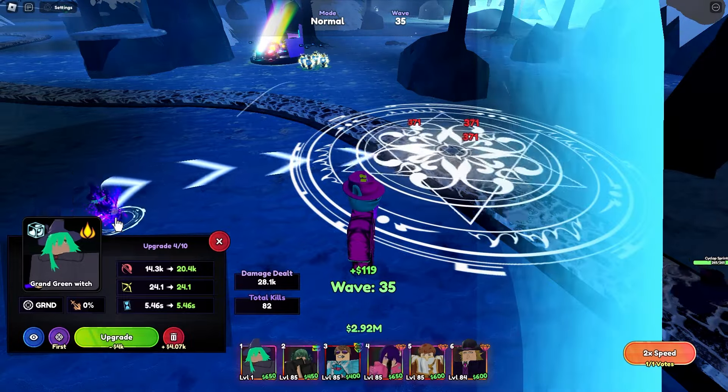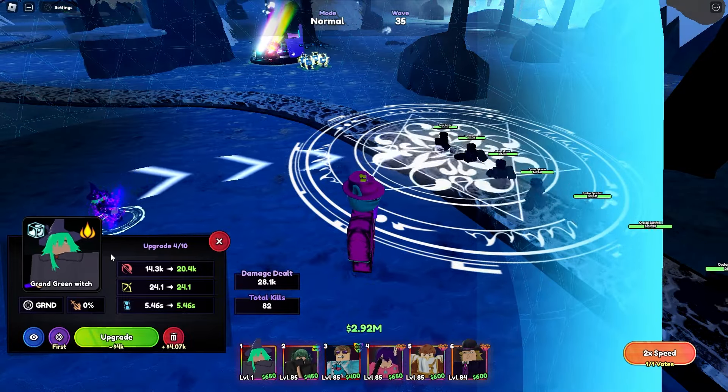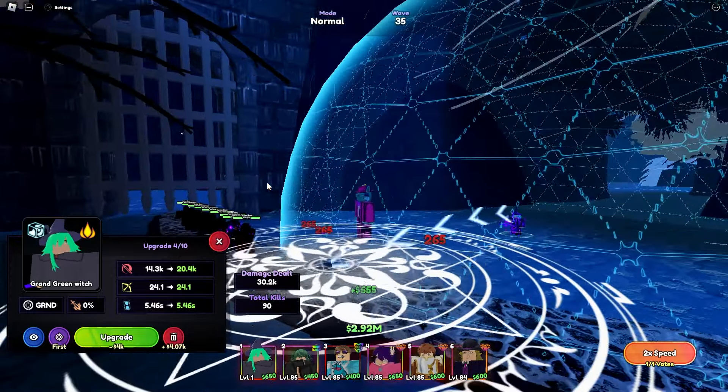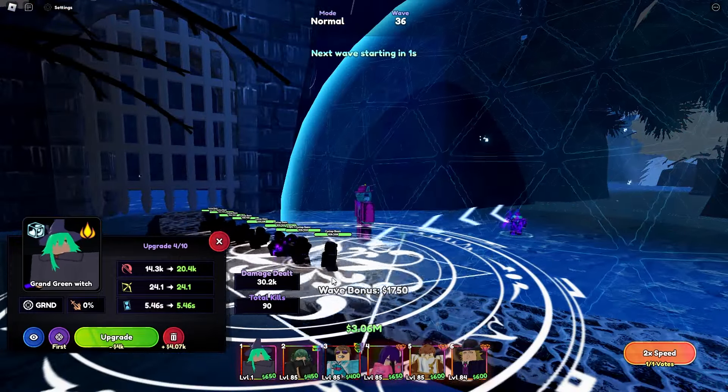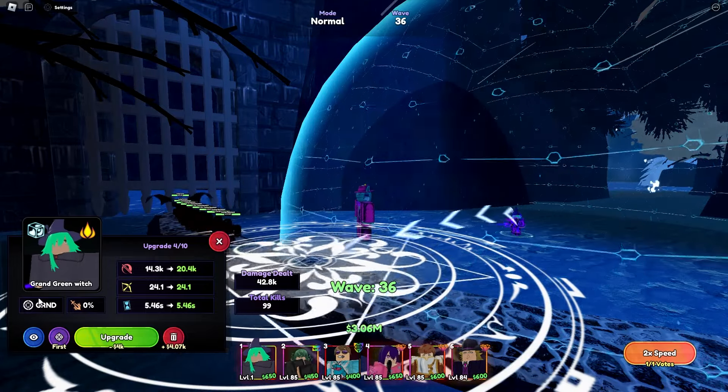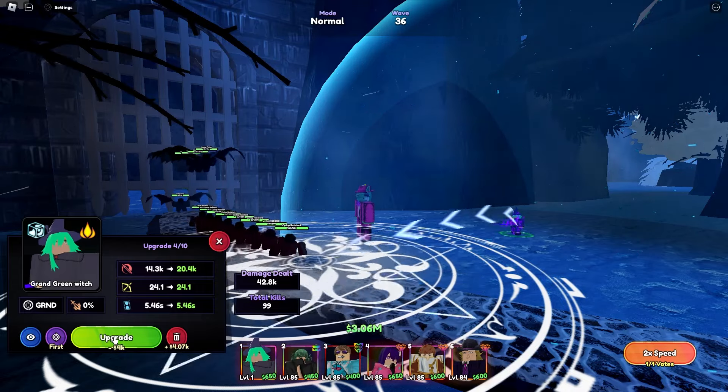At upgrade 4 she got a new attack. She still has the freeze and burn passives. She's still a circle AoE and it looks like there's no attack animation for it — she just swings her staff and does 14.3k damage every 5.46 seconds with 24.1 range. She's a ground unit with freeze and burn.